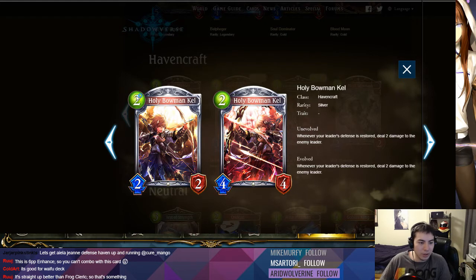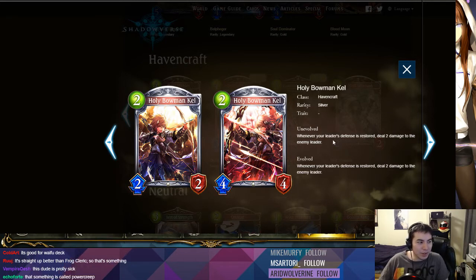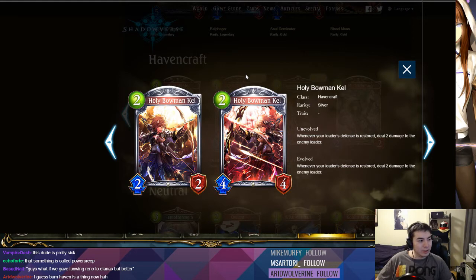Another two-play-point 2/2 — there are so many of these they all compete with each other. This one is definitely pretty playable: whenever your leader's defense is restored, deal two damage to any leader. This guy is pretty cool because it works even if you're healing for zero — you still trigger the effect. You can do some pretty crazy combos, like with three Pegs sculptures on the board, you drop this guy and he already pings for six.